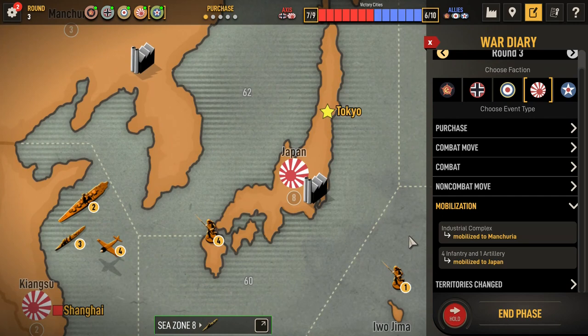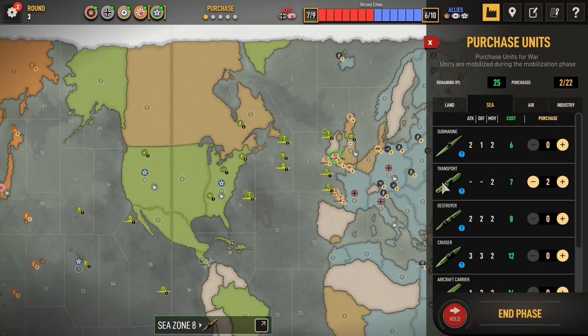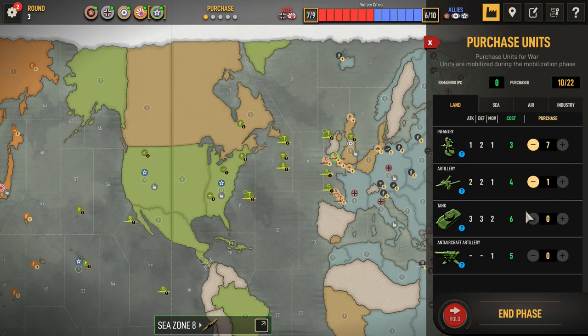We want two more transports — that will give us nine transports. With that, we're going to need some land units. Eight of them sounds good.